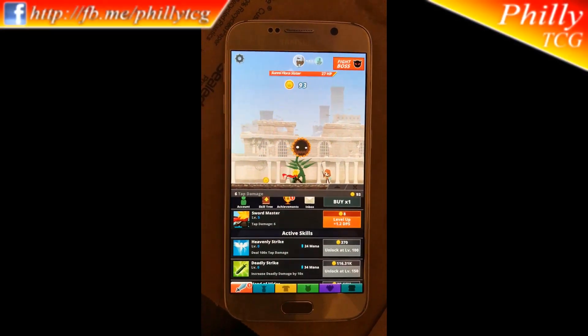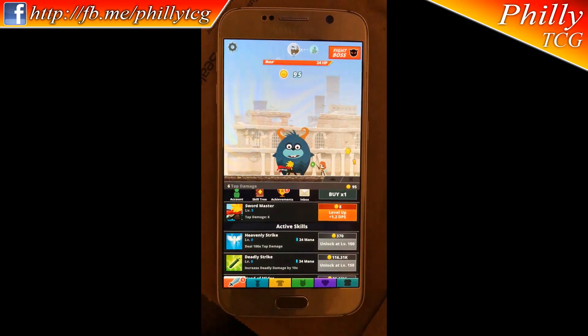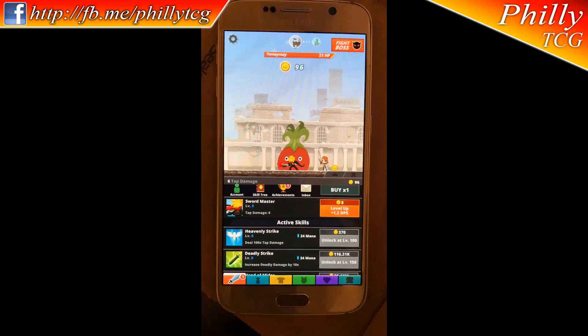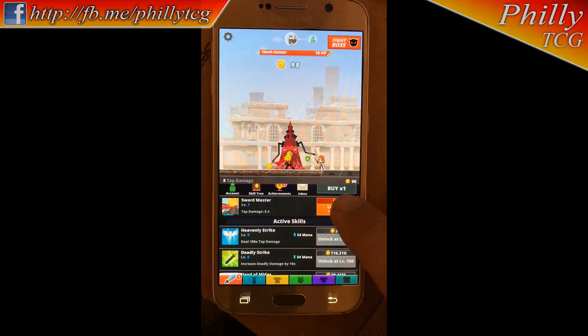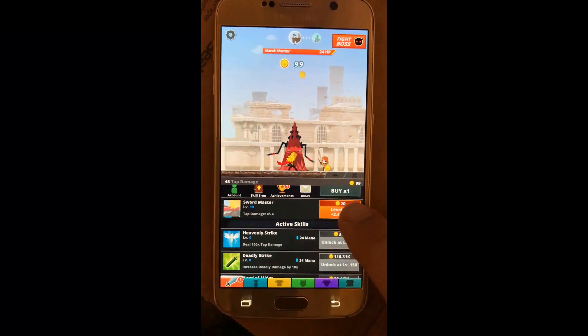This is the end result of this video - showing you how to make this mod. Get Tap Titans 2 from the Play Store and mod it to have infinite gold. As you can see, if I spin and do the upgrade, it doesn't spend my gold.